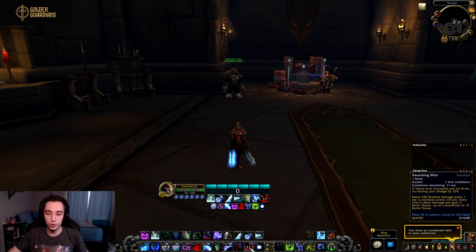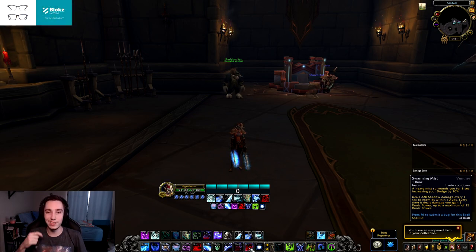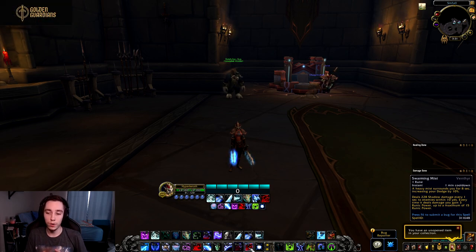This has huge synergy with Breath of Sindragosa because Breath consumes almost the same amount of runic power as you'll be gaining from Swarming Mist, essentially keeping it up without pressing other buttons. For Blood, when you hit a big AoE pack and pop this ability, you get extra runic power to Death Strike more often. Blood also gains a 10% dodge chance while Swarming Mist is active, which can be very handy on large pulls.